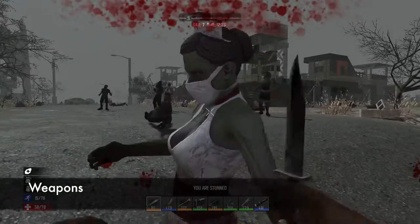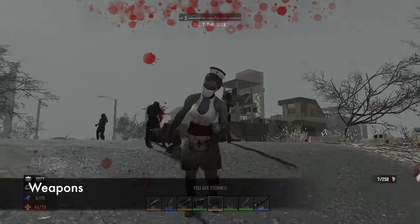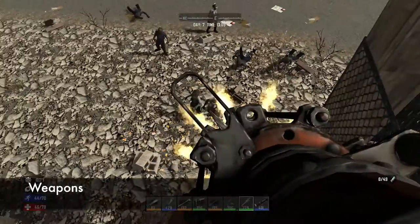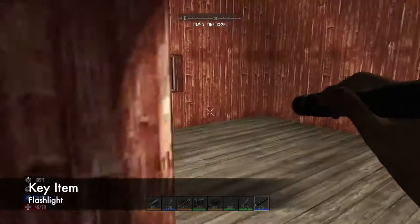Weapons you'll be focusing on are bladed weapons such as the fire axe, hunting knife, and machete. As the Grunt you're going to be carrying a lot of different guns: the pistol, the shotgun, the AK-47, and the rocket launcher when you have a chance to get it. Your key item would be the flashlight.